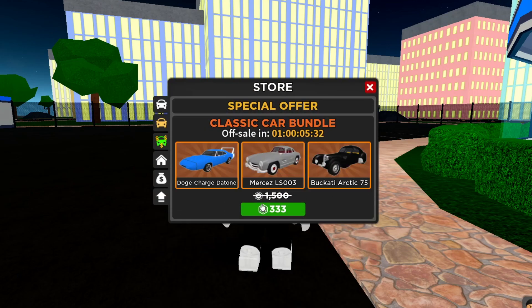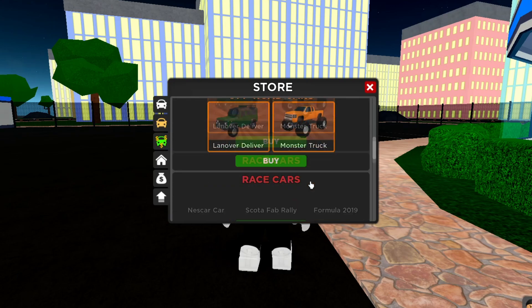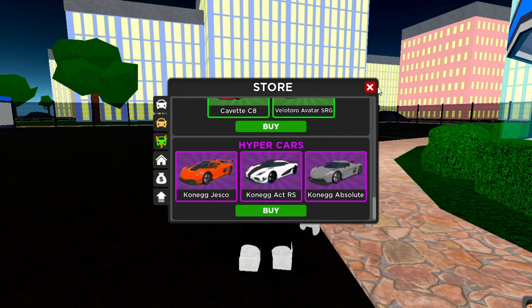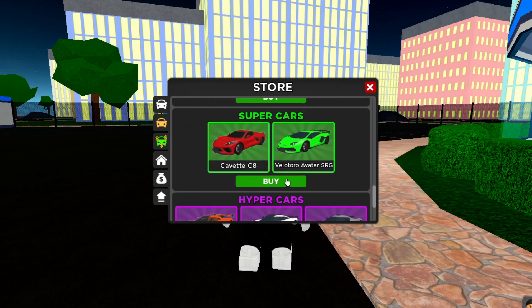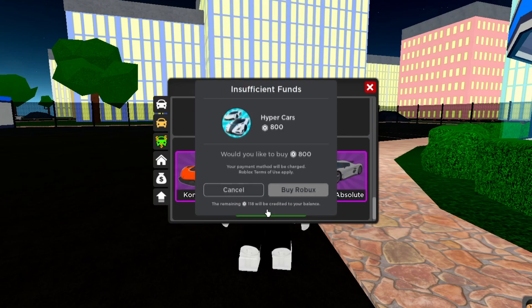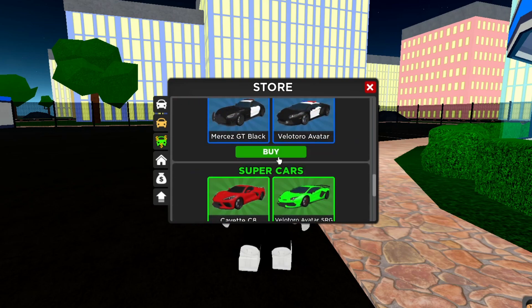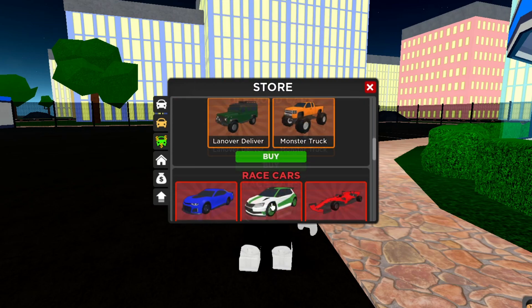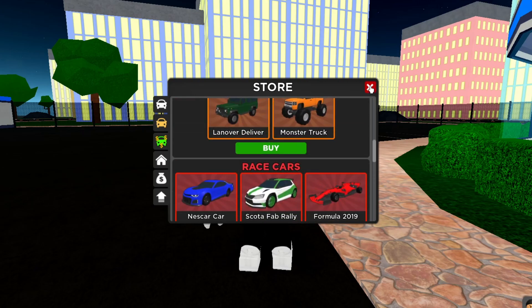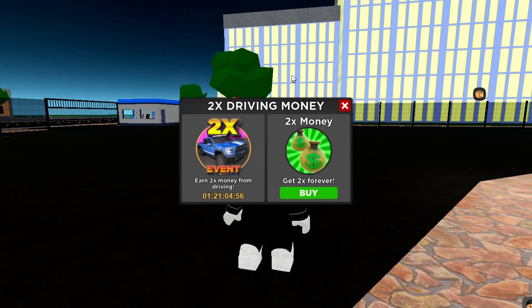With this update today, there's actually a new car — let's check that out. There are classic cars for 333 Robux — I don't think that's worth it personally. But hyper cars for 800 Robux — that's actually a pretty good deal. And there are some other packs for 600 Robux. Obviously things get cheaper as you go down, but yeah, pretty good deals overall.